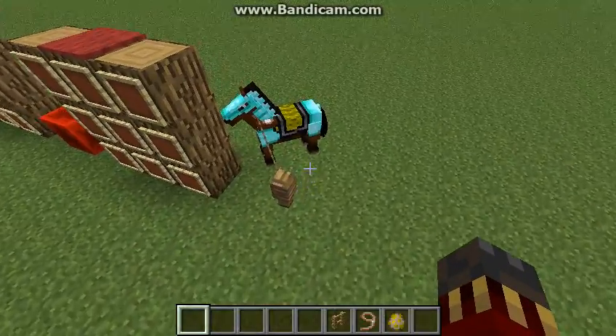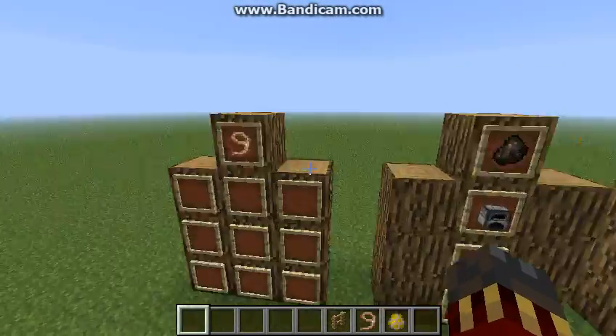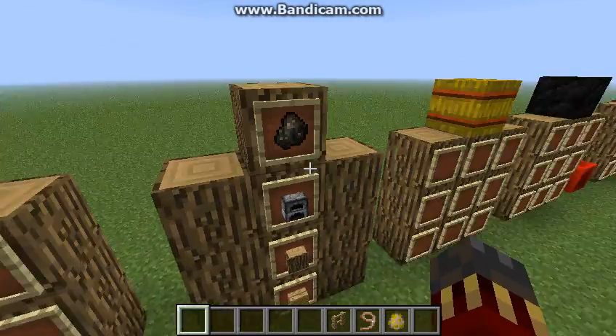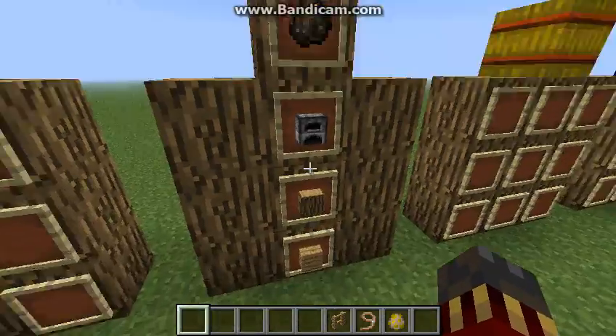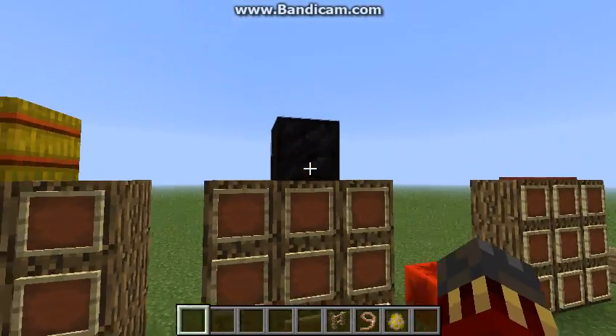A few things. First, there's leads — I don't know how to use those. New texture for charcoal, I just did have to make charcoal. Hay block is just hay, you know, around there — I'm working on this.